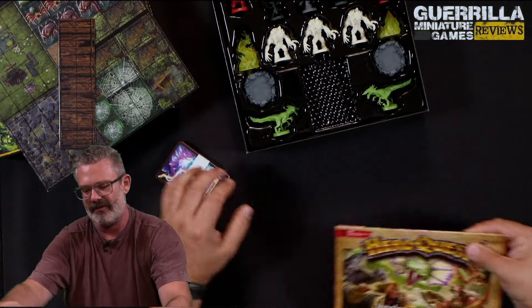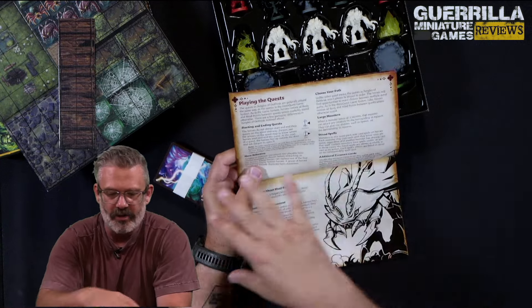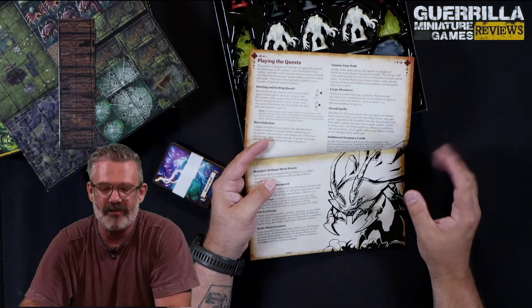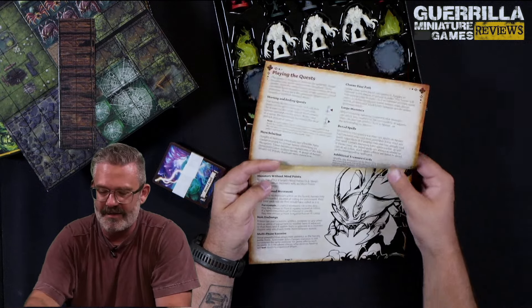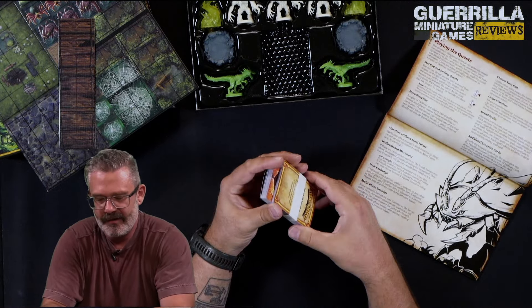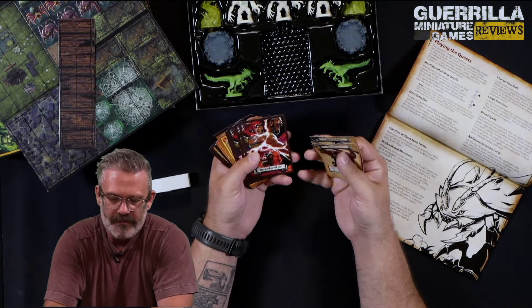The adventure itself is going to incorporate a pick-a-path sort of phenomenon. You're going to get everything you need to play with the contents in here, including all the cards. You don't necessarily start at the stairwell because you're in an outdoor area — the dungeon starts to represent things like the interiors of buildings. You'll also have exterior elements that you can lay over top, and you usually enter and exit through a door. The hero selection gives you four different heroes, and if you don't take four, you can take animal companions instead. You get additional treasure cards, dread spells for the cult leaders, rules for large monsters, and threaten and unthreaten mechanics.